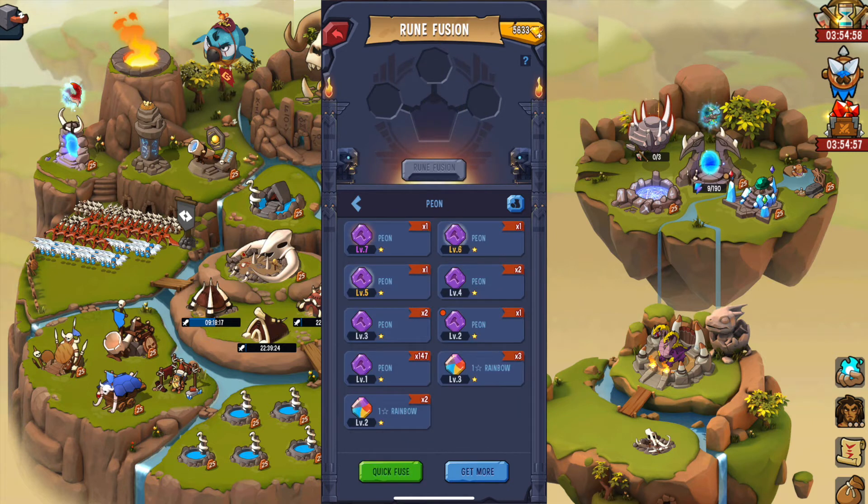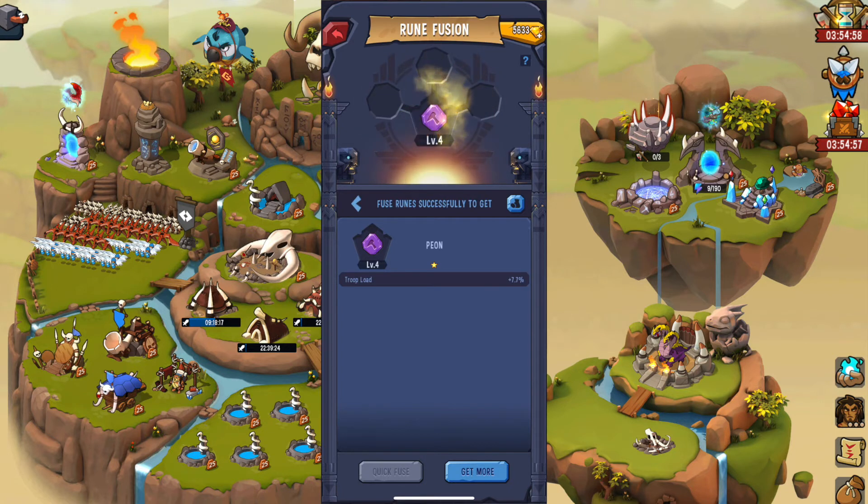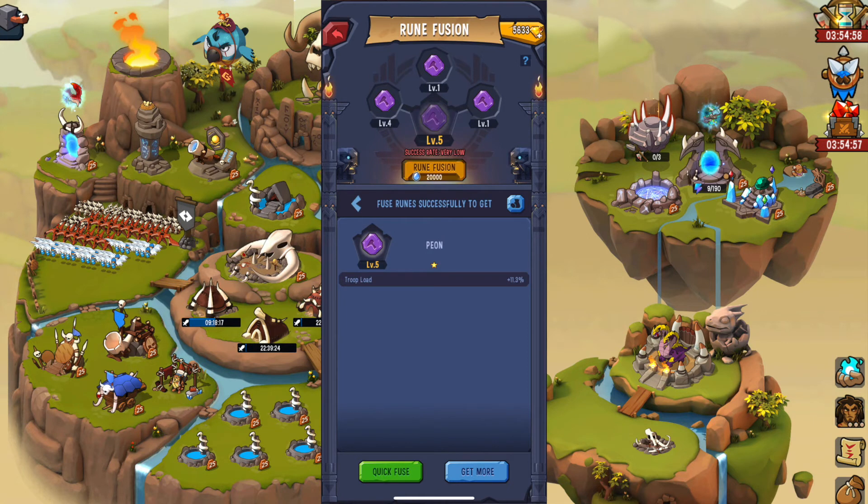But we can take some risks too. We can fuse a level three with two level ones — and you can see I got lucky there and got to level four. That's not always the case. I tried a level four with two level ones, this has failed and I've lost the two level ones.